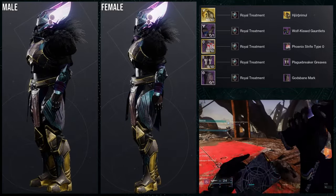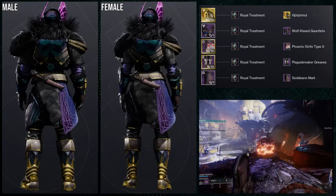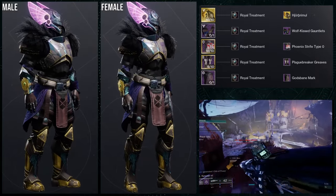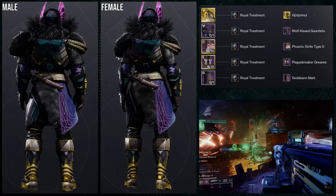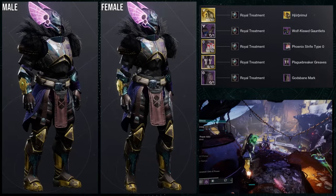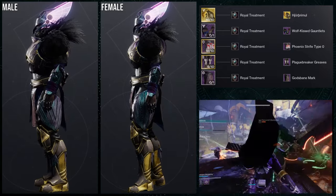I thought about using the Wolf Kiss chest piece but didn't want to use it here since we're going to get the Wolf Kiss chest later, and I didn't want to use it twice. I'd most likely just use another chest piece. The Phoenix Strife Type O is not bad, and there's the Devastation Complex that looks exactly like this aside from the Phoenix decals — I was going to use that one instead, but there were a few problems.